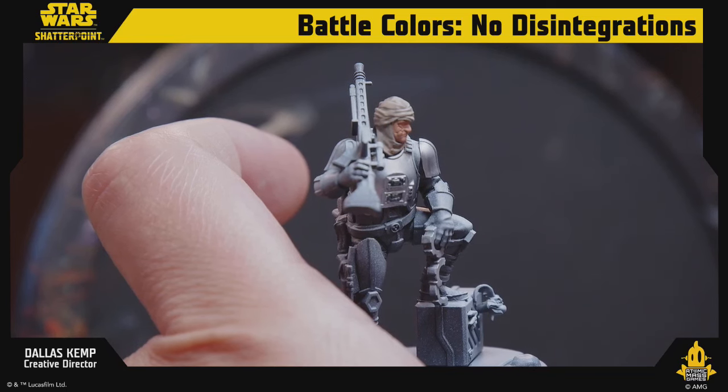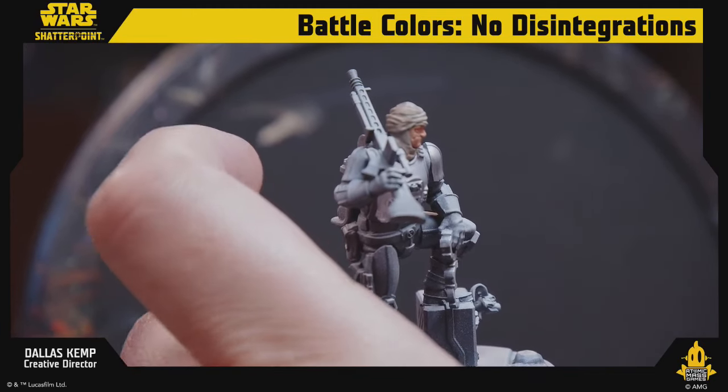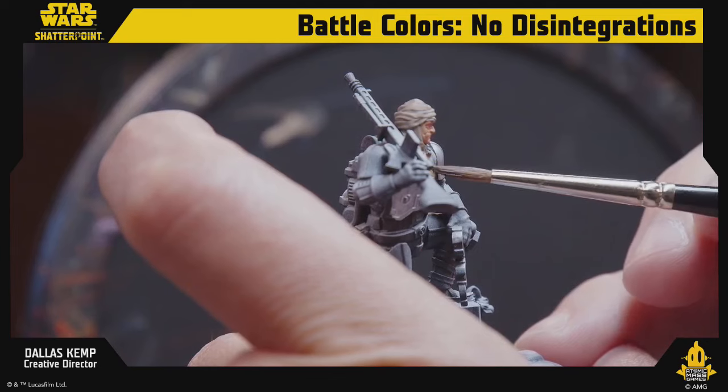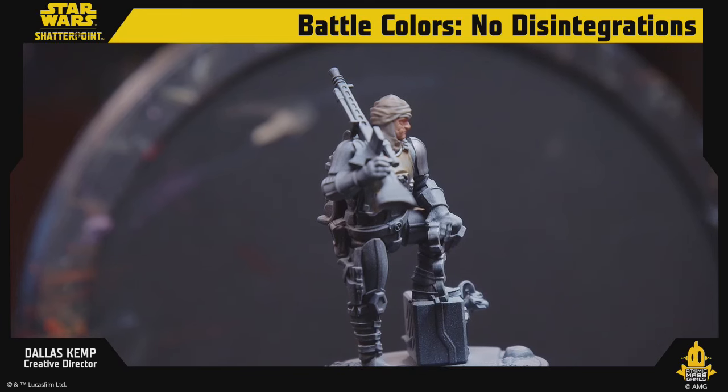Now we're going to use a little transparent brown medium and a little bit of glaze wash medium just to give it a little bite. What does Dengar sound like? I feel like he's just chatty — he's on a mission with Bossk, and Bossk is like 'it's time to be quiet, we've gotta sneak up on the quarry,' and Dengar's like 'did I ever tell you about that time I went to Yavin...' and Bossk is like 'dude, shush, we're on a mission.' He's really good at his job, he's just real chatty.